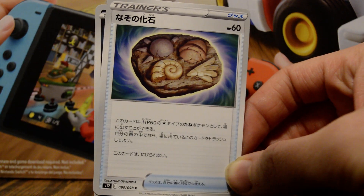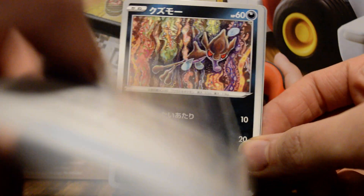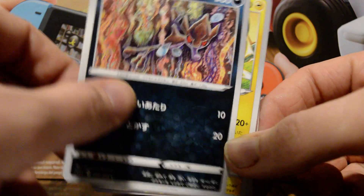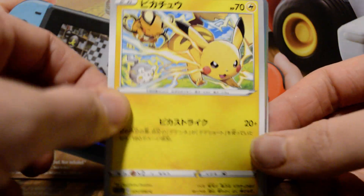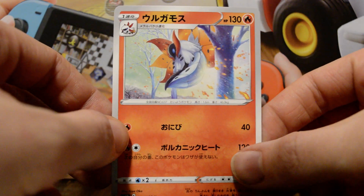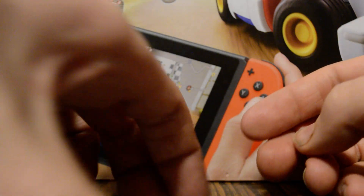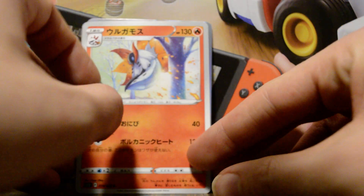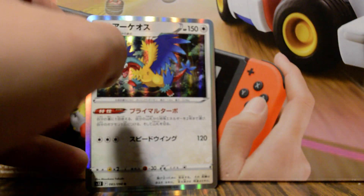We have an Ancient Fossil, a Skrull, a Pikachu, an Archeolops, and a Hulk Hogan. And a reminder, some of these I might not get exactly right because it's Japanese.